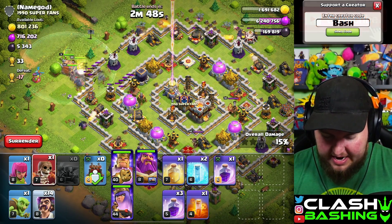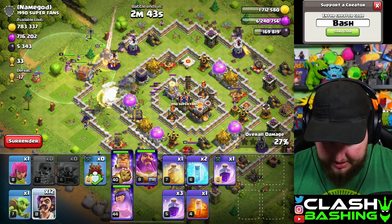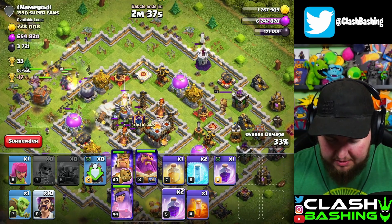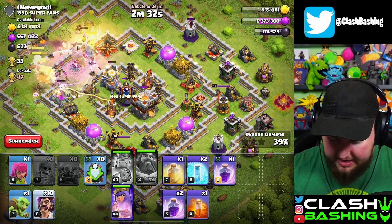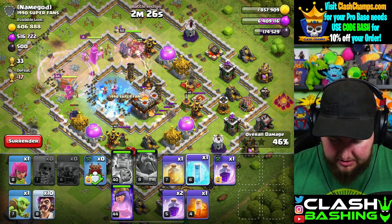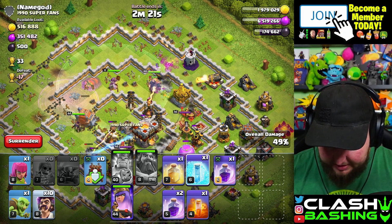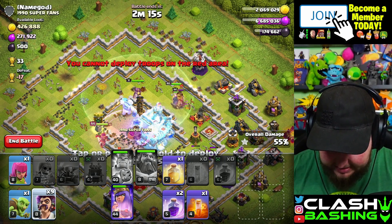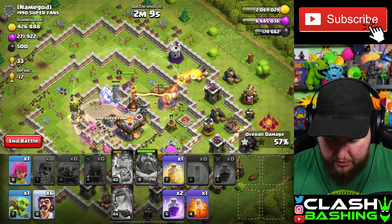We're going to throw in our warden - that's why I didn't upgrade any heroes, and it's CWL week so we don't want heroes upgrading right now. Just make sure you're dropping in 13 of those wizards; we don't have to drop in all of them, just make sure 13 go in. I'll pop the king ability, pop the warden ability, and push right into the middle of this base. We can freeze the single inferno and freeze the eagle artillery.